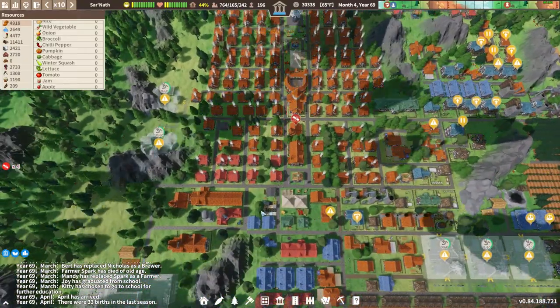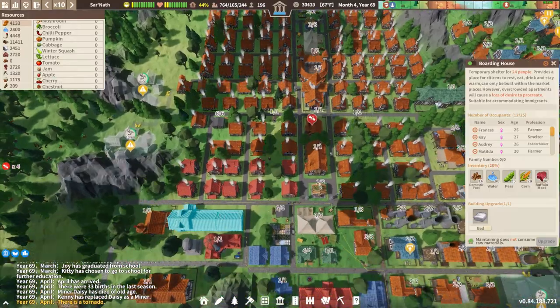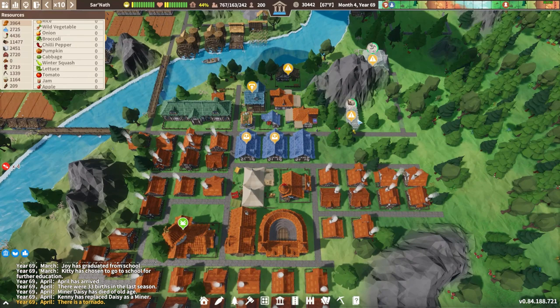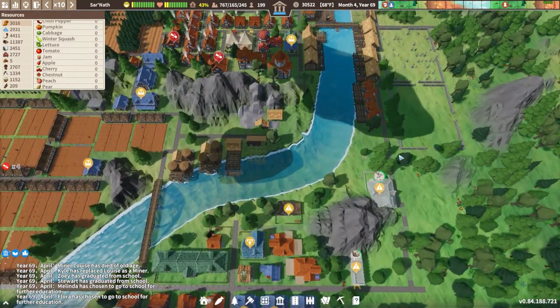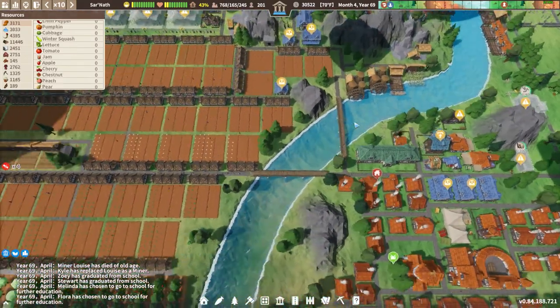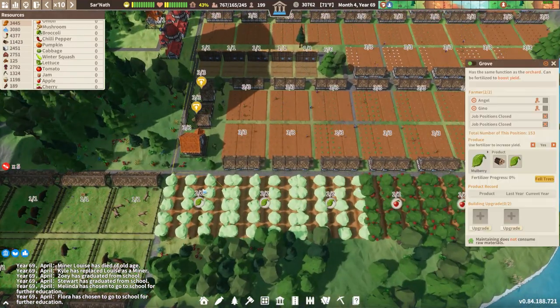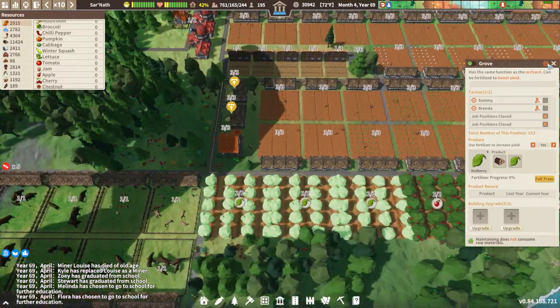I think we have everybody in a home now, except these boarding houses that are still full. Our shelter isn't even done yet — that stinks. We're gonna have to see what happens. We got our salt workshops here on the right. I put some orchards down over here — these are our groves with apple trees and mulberries that we got.